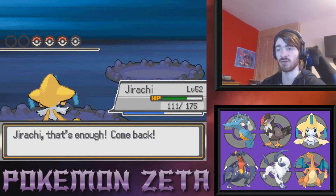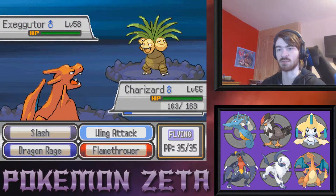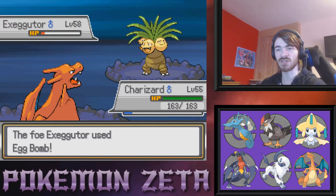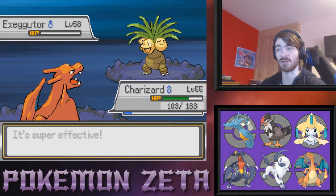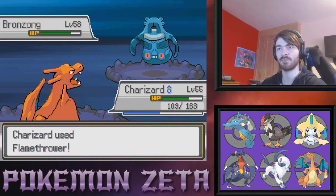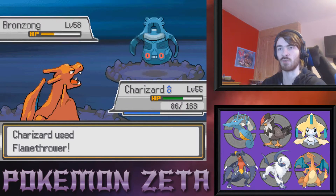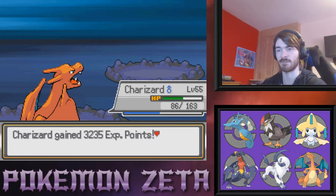We do have the Fire Seal working on Charizard — I missed the Electric Seal on Jirachi because I wasn't paying attention but the seals are working. I was expecting it to be like the Diamond and Pearl seals where you put one tiny flame per seal, but this one looks like you just put one seal on and you're good to go. Bronzon comes in — is that thing Heatproof? Probably not, probably Levitate. With Bronzon you never know what ability it's going to have — it's kind of irritating.